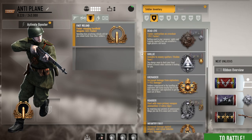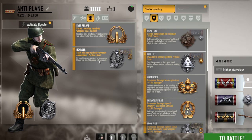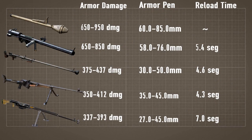For badges, use fast reload and holder. I'll leave here the damage and the reload speed stats for the rifles.